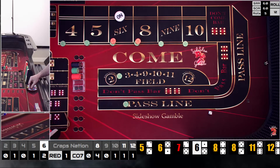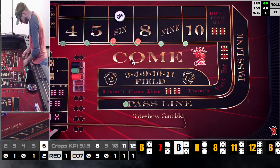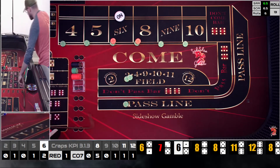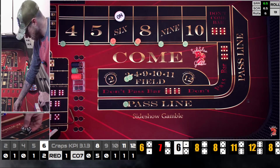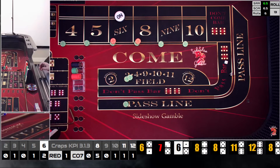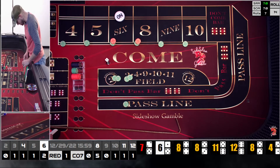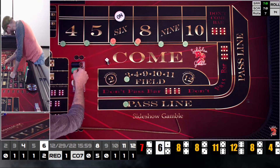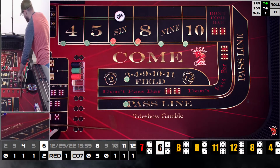A five-three easy eight again — just keeping with the process. We lose the field, get $105, rack the five, press the outside, go $50 in the field (two units). Next roll is a three-one four: $50 field hit, pay $2 vig, collect $100 for the four. Rack it and come back down to base. A beautiful beautiful day.